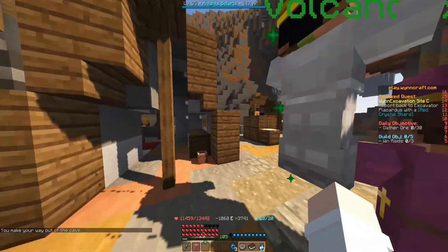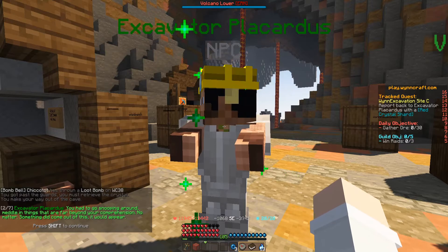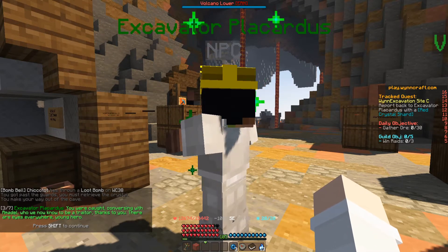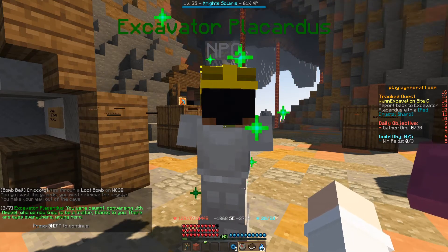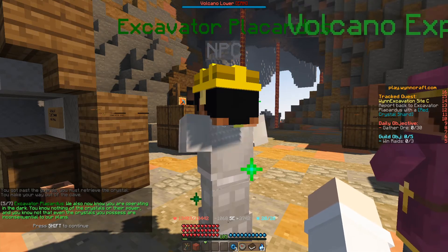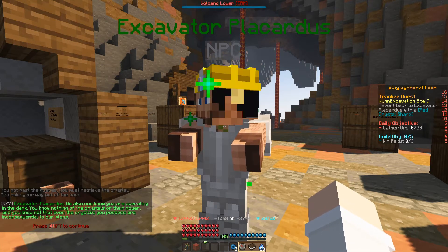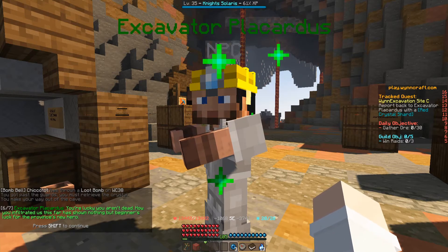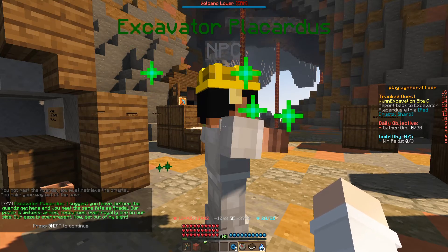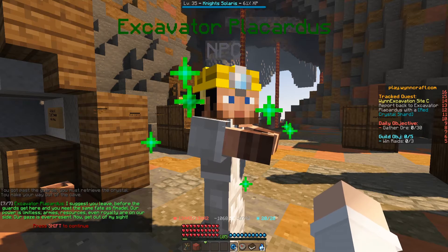Then let's talk to the excavator. You couldn't just take my polite word and leave it at that, could you? You had to go snooping around, meddling in things that are far beyond your comprehension. No matter, something did come out of this — you were caught conversing with Amidil, who we know to be a traitor, thanks to you. There are eyes everywhere, young hero. I'm willing to bet he's already been taken care of by senior staff. We also now know that you're operating in the dark. You know nothing of the crystals or their power, and you know not that even the crystals you possess are inconsequential to our plans. You're lucky you aren't dead. How you infiltrated us this far has shown nothing but beginner's luck for the province's new hero. I suggest you leave before our guards get here, and you meet the same fate as Amidil. Our power is limitless — armies, resources, even royalty are on our side. Our gaze is ever-present. Now get out of my sight.